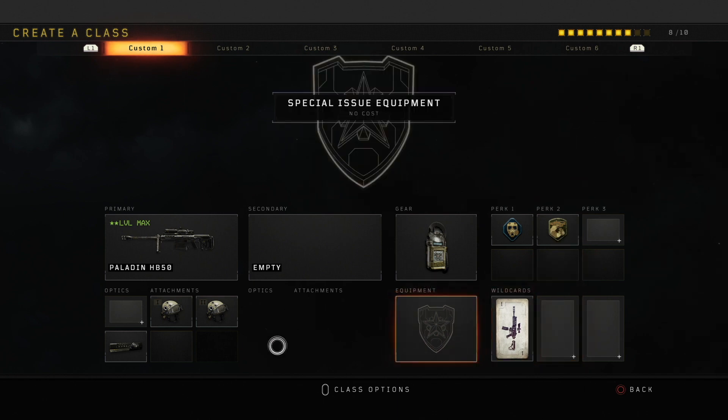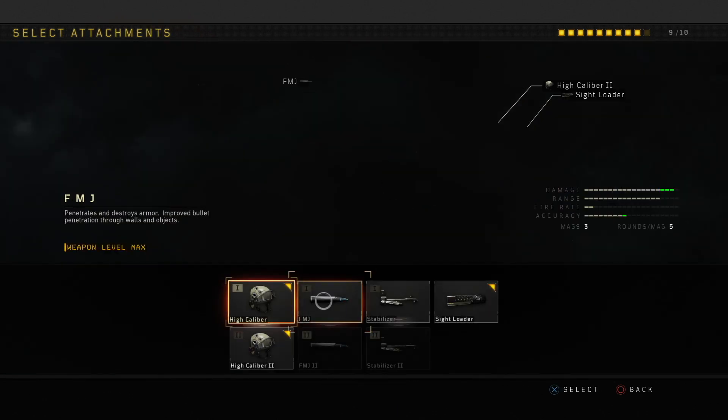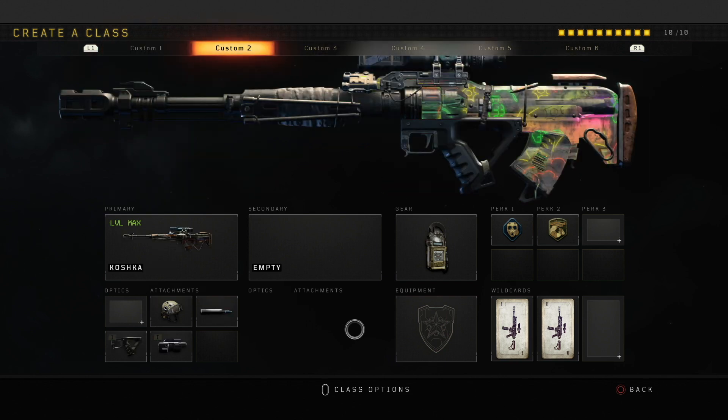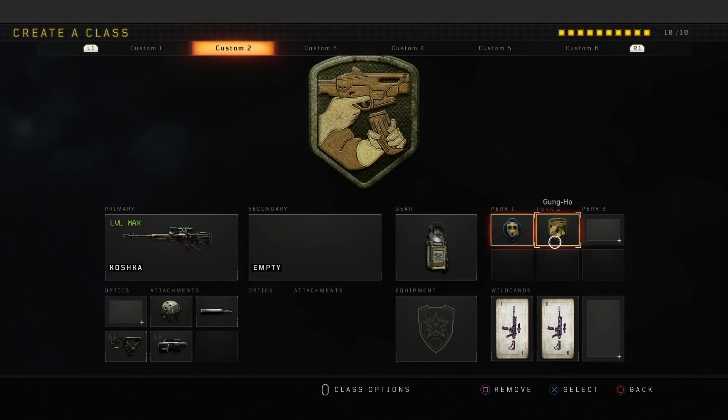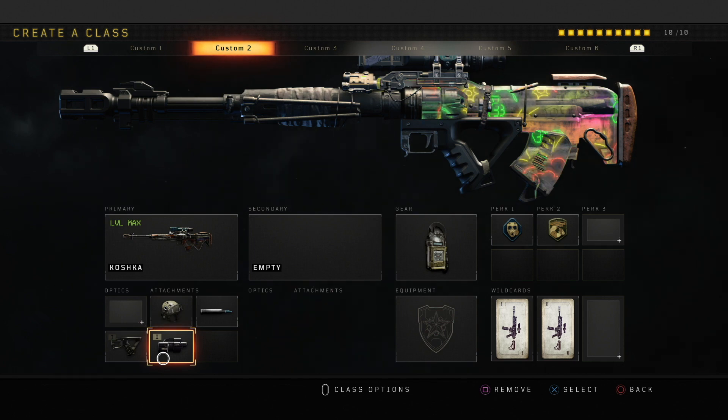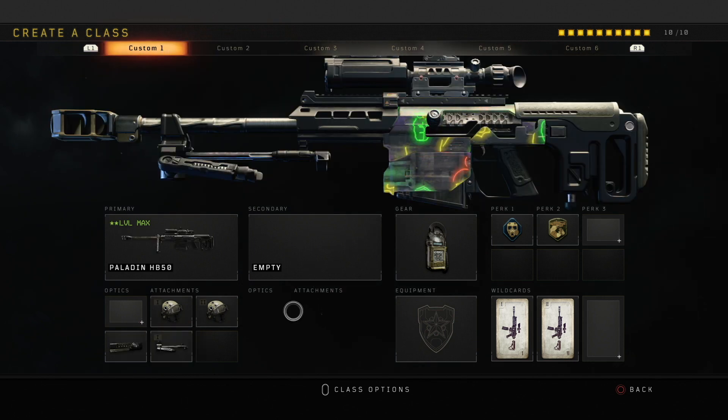My go-to class setup is that one — that's what I use most of the time and what I get most of my clips with. It's also the same for my Koshka, at least the Acoustic Sensor, Tac Mask, and Gung-Ho part. For the Koshka the rest is High Cal, FMJ, Quick Draw, and Laser Sight — laser sight helps with no-scopes. As you get better, the sensitivity is what you want to change more than the class.